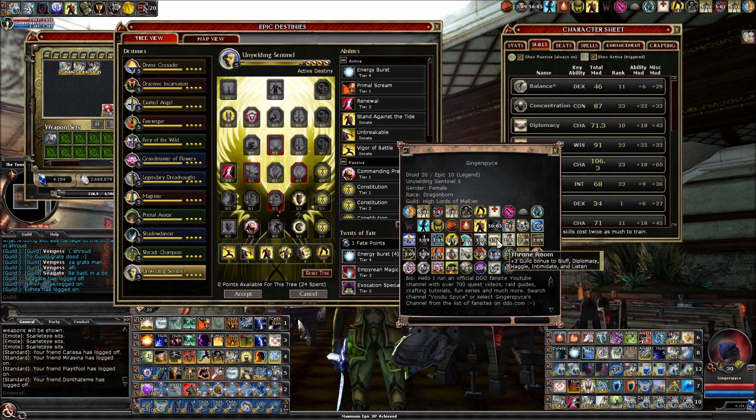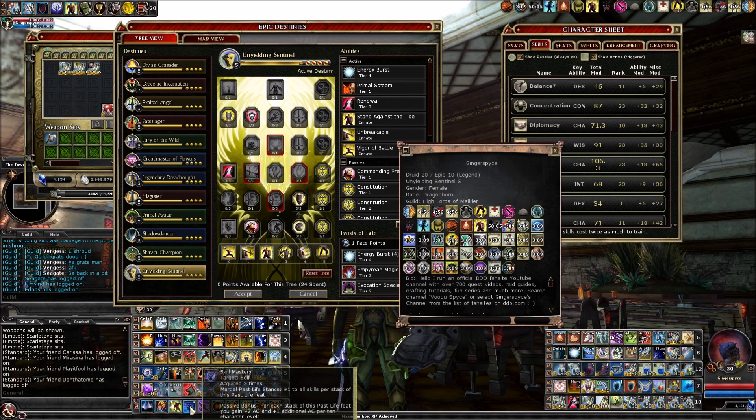Moving on, I have the epic past life stance of Skill Mastery going. You can acquire each epic past life up to three times, and Skill Mastery gives plus one to all skills per stack. I have it stacked three times — the maximum — so that's plus three to all my skills including intimidate.